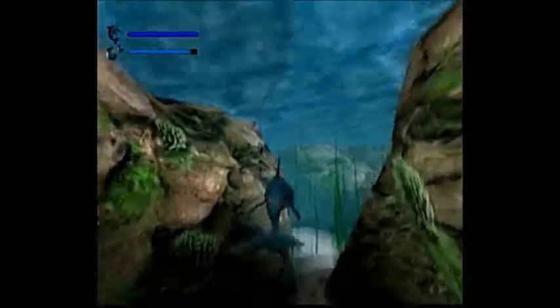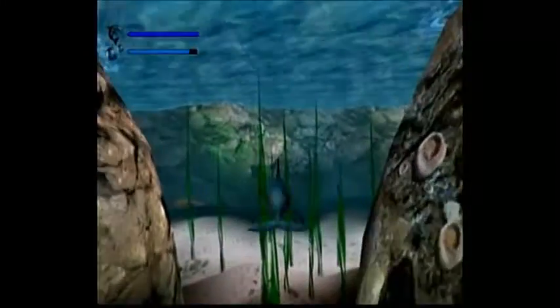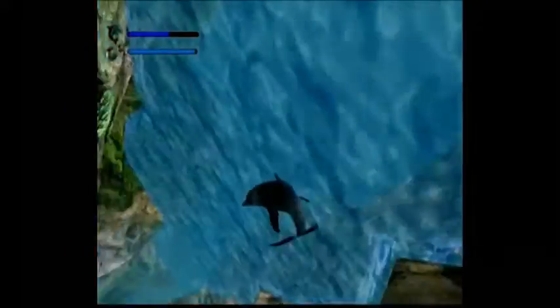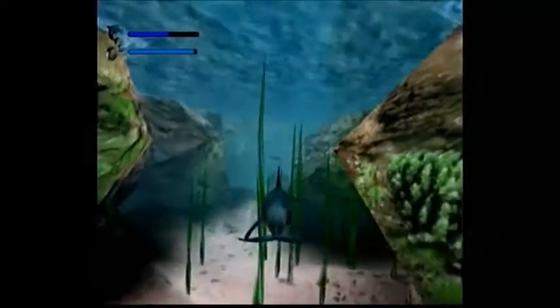Basically, what happened was the aliens came and they... oh, here's a shark. You don't want to hit him head on because he'll take damage. They destroyed our crystal or something — the Dolphin crystal. It's like the Guardian or something like that, but it's an important crystal, basically.